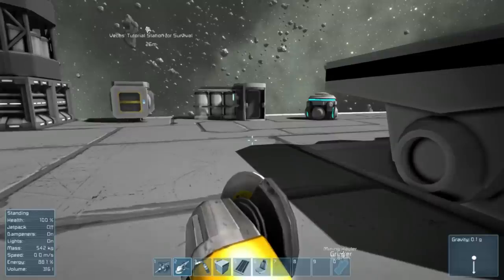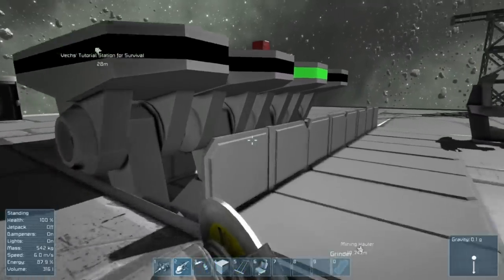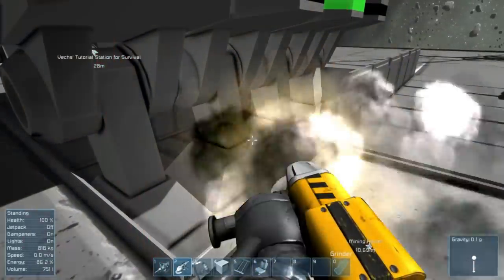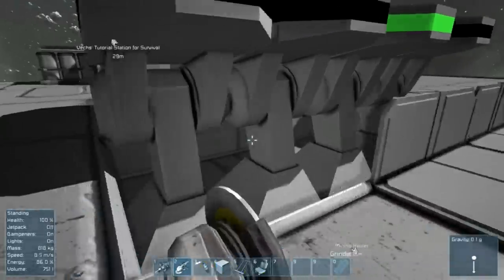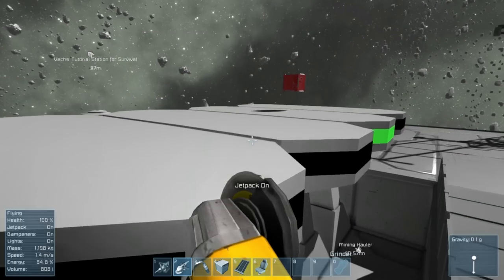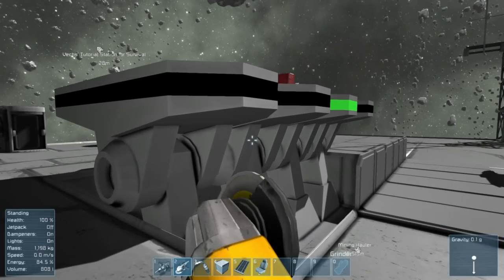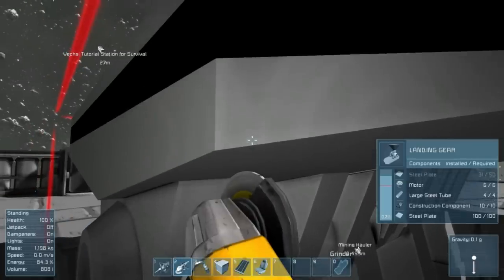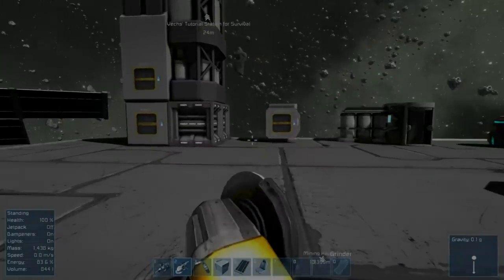One last thing: if you get really desperate in a survival situation on this starting map, you can grind down these steel catwalks — they don't do anything, they're just there for looks. You can also grind down these landing gear struts; they're helpful for locking a ship down but you technically only need one. If you want some components and you're desperate, grind three of them down. Take it easy.